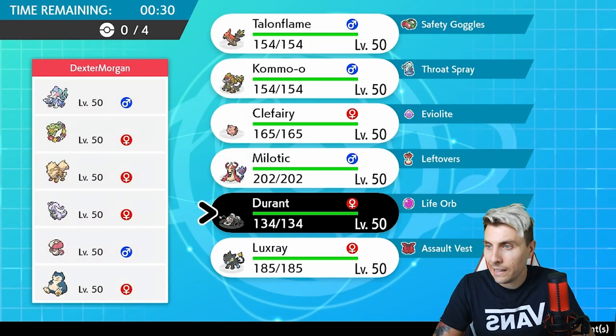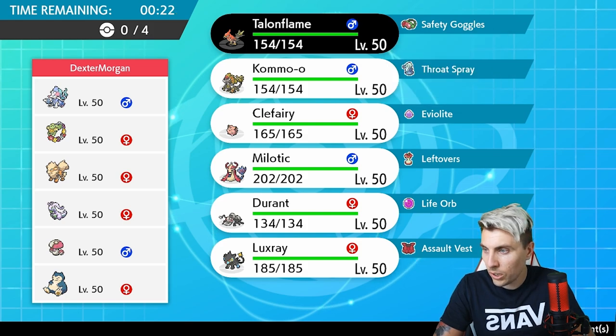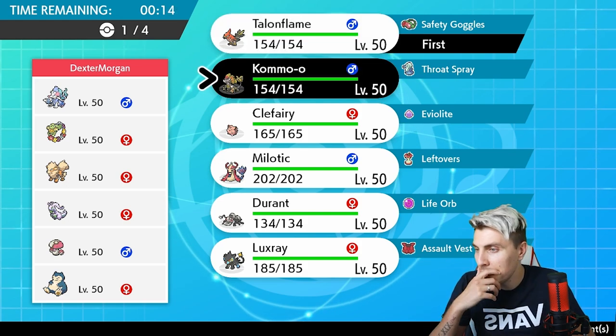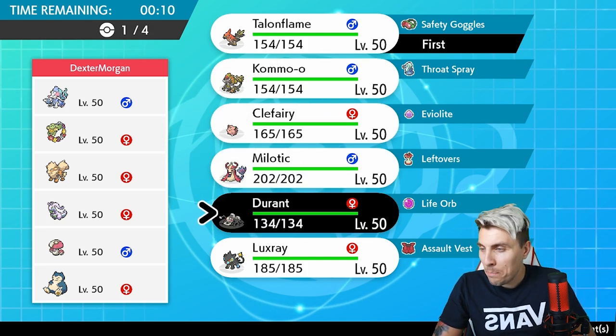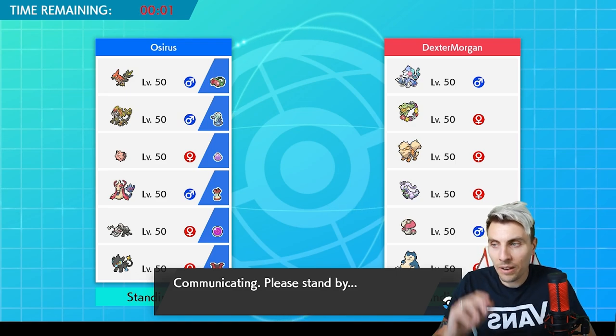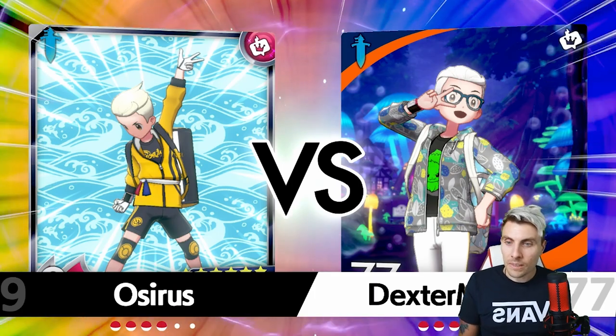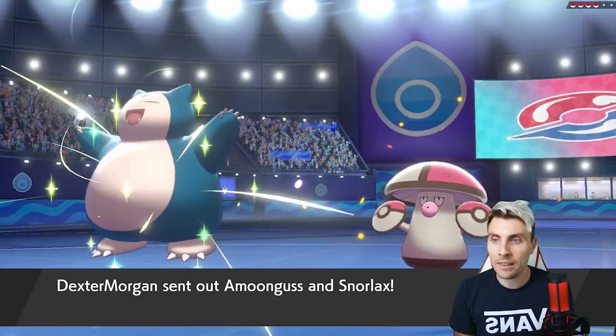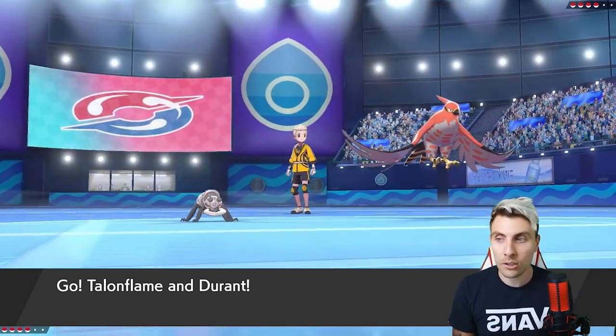I really do like Durant here. Let's check what set we're running on Durant. We haven't got Max Lightning, which makes it a little more tricky with Amoonguss around. We definitely need to try and stop the Trick Room and the Comfey. Redirection isn't going to be great here, but Kommo-o might be all right as a late game Pokémon. We're running out of time — let's go Durant, Luxray, and Kommo-o. I probably would want to bring Clefairy, but we're going to lock in and see what we can do.